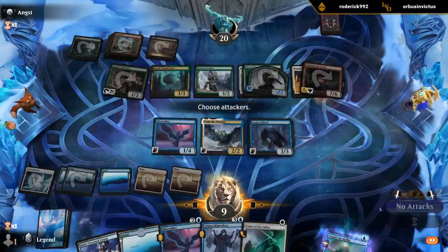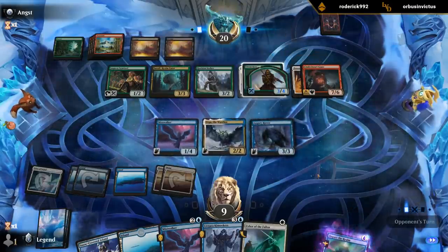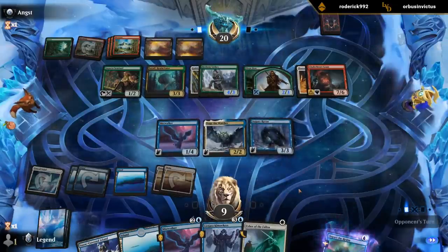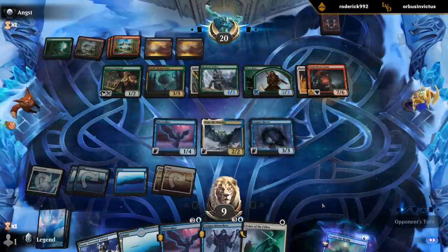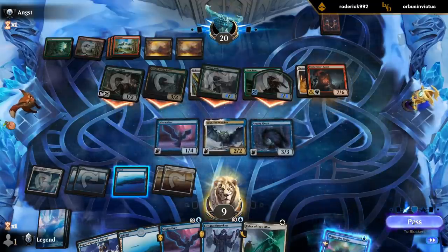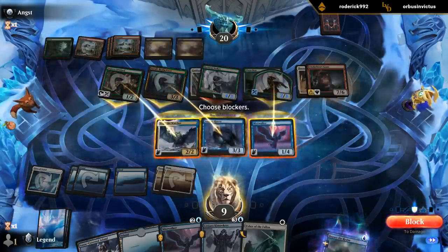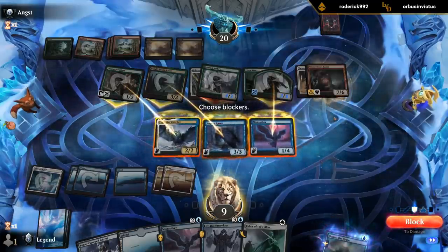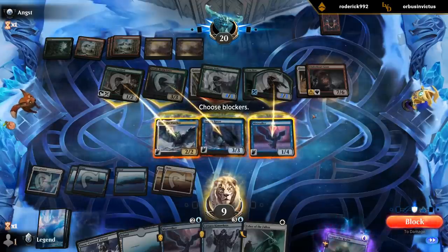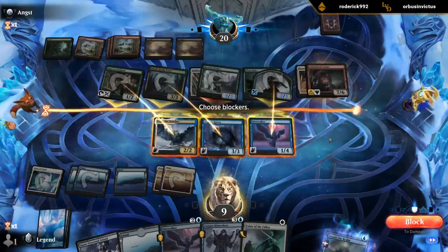This can trade, block here, bounce seeker, or I can just take four. Could also just eat the 2/3 and then block Sarulph and not lose anything. Although I kind of like getting rid of Sarulph because it could be a long-term issue. Yeah, this seems fine.